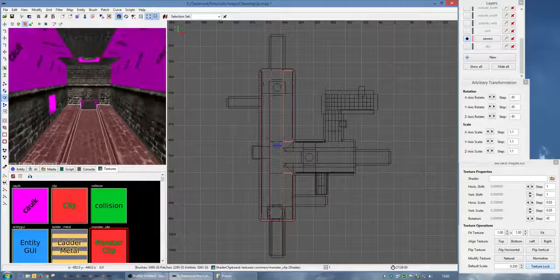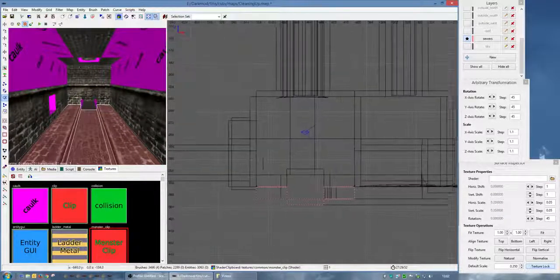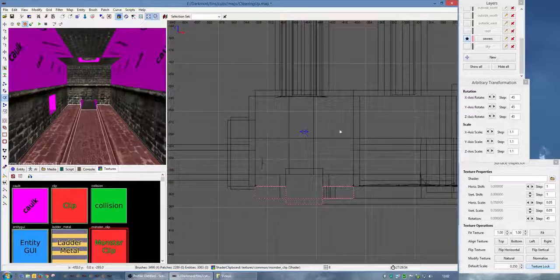Let me count the height. Counting the grid units: 1, 2, 3, 4, 5, 6, 7, 8, 9, 10, 11, 12, 13, 14. So it's 15 high - 14 full units and then two halves at the top and bottom.